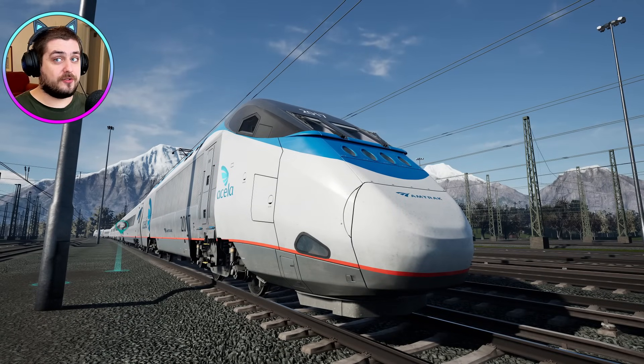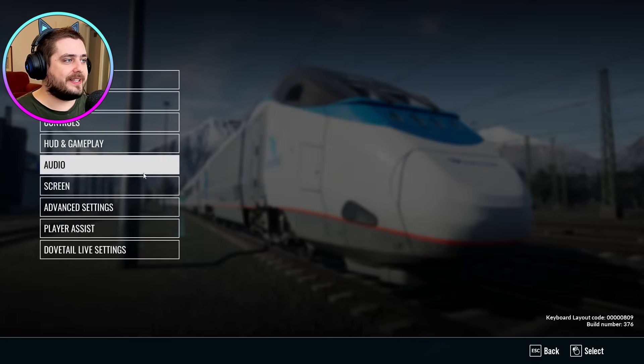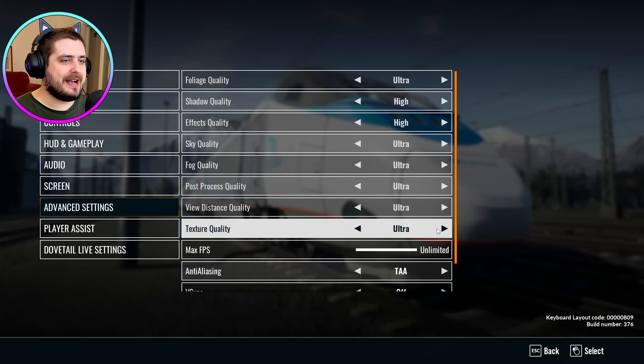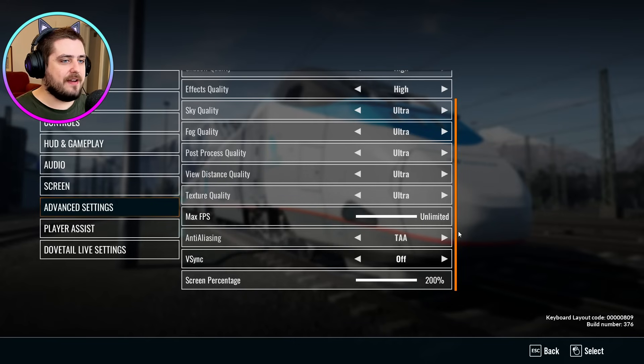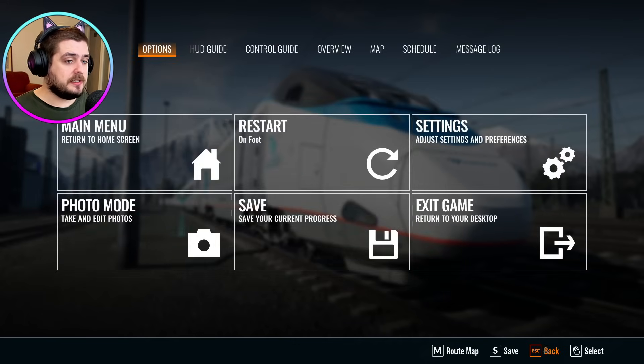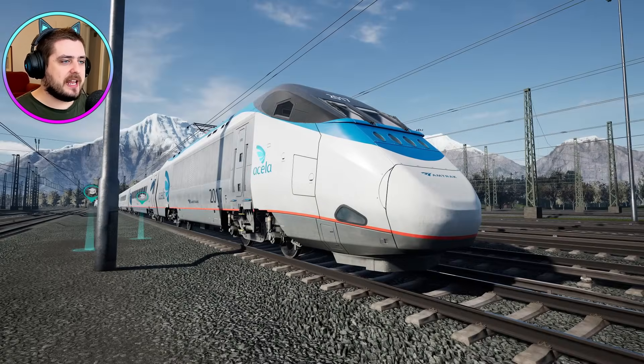Because I've got my new graphics card, I've got all my settings in advanced settings maxed out — everything's on ultra, everything is all good — except for my cooling system which needs to be replaced. So here representing America we have the Acela Express.